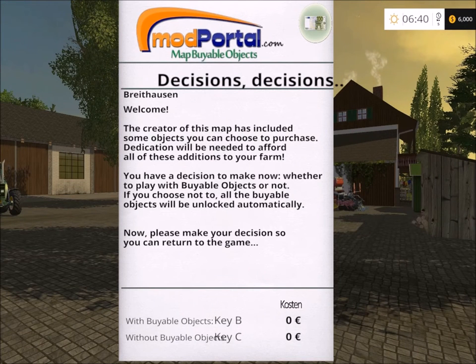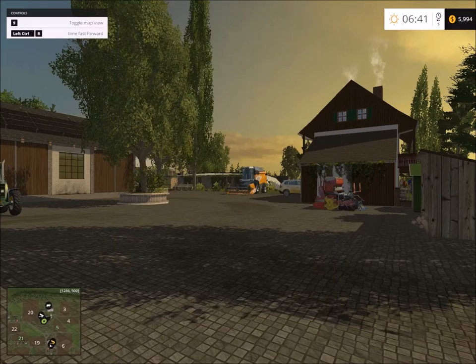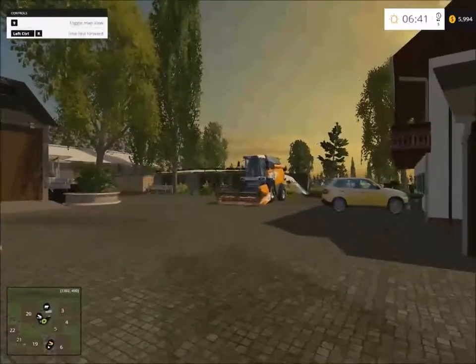So here we are on the main farm and when we start the game we get the map variable objects. I'll press C so I can gain access to everything while I'm showcasing the map. Let me walk up a little bit and then we can take a 360 view of the whole map.